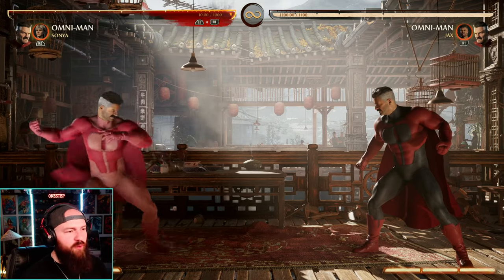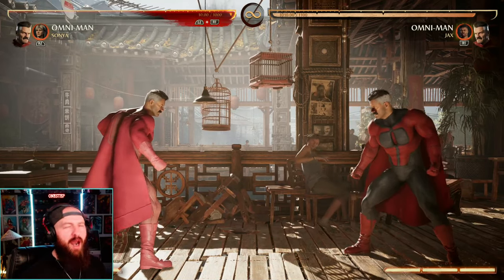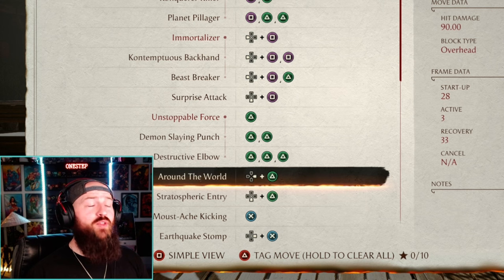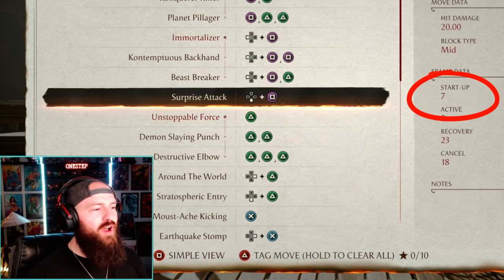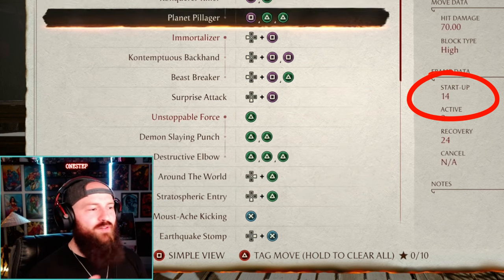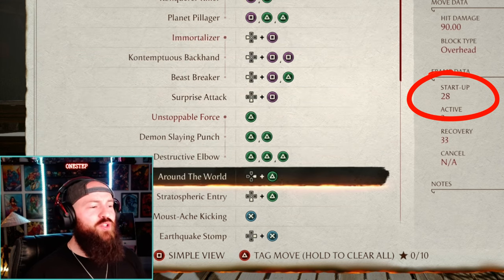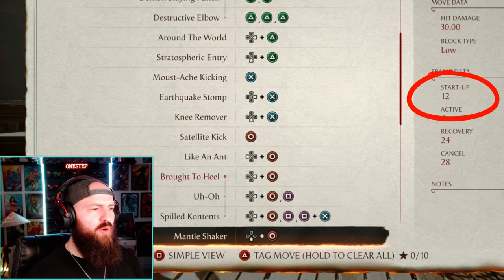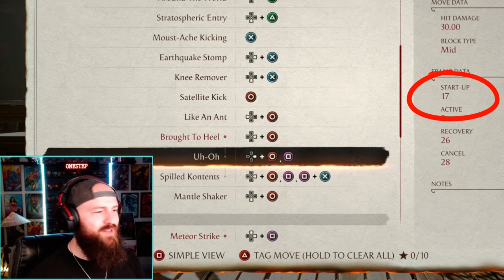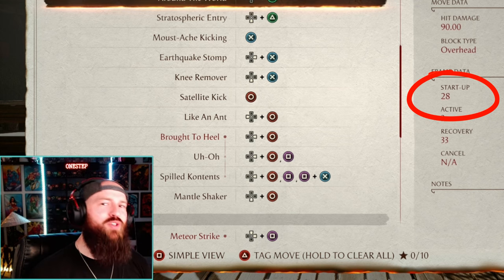Going back to the overhead options — the forward two: even if they hit you with it, it's not the end of the world since you can't combo off it. To prove how slow it is: it's 28 frames on startup. As you can see here, every other string or normal is nowhere close — we have 12, 18, 16, 17, 9, 19 frames. The forward two at 28 is essentially his slowest normal or string, even slower than longer strings at 14 and 17 on startup. It looks fast but it's actually his slowest normal.